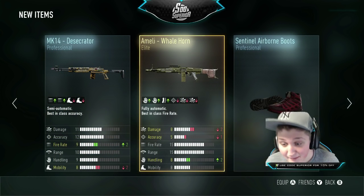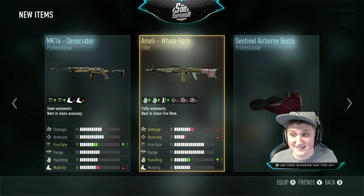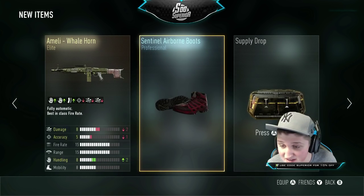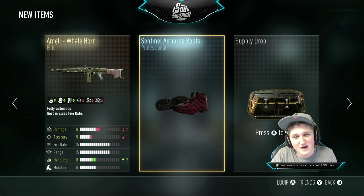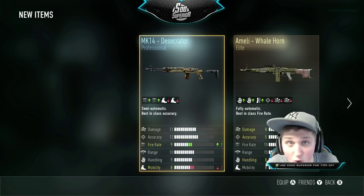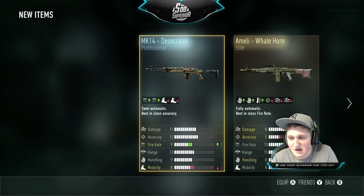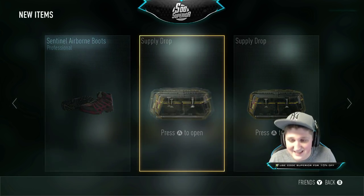It's an awful gun - shitty as hell - but I'll take it. That's an elite thing, that's good, I'm happy with that. We got some swag, we got some red bottoms, and then we got this gun which is absolute garbage. Literally it just even looks like garbage - what is that camo? Okay, anyway, moving on. Next one, second of five.